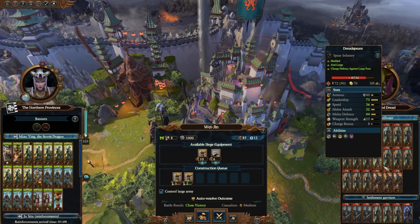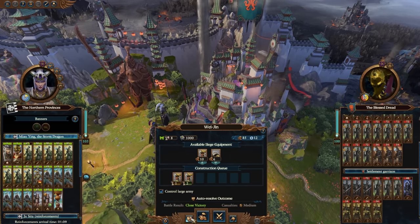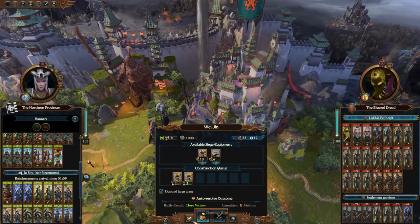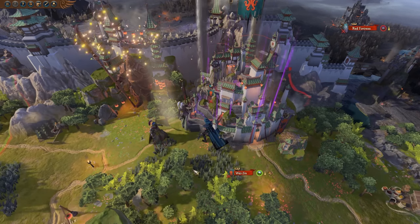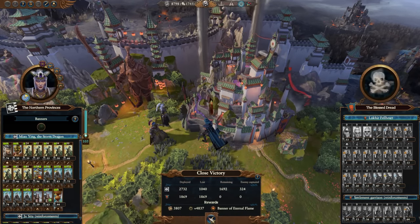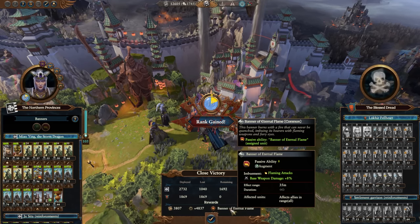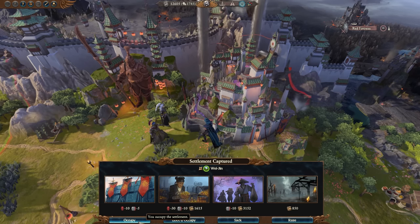Lokir has taken some significant casualties, but the auto-resolve is still calling it a close victory for us. We need to get rid of him, and the auto-resolve is fairly favorable, so I think we should just take it. I don't want to fight a thousand dread spears. It didn't look like it was going to kill off any of my units in totality — and it did not. So it's not a great result, but it is a result. We get a lot of money off of Lokir, picked up a Banner of Eternal Flame, gained some rank, and we're going to occupy the eternal city.